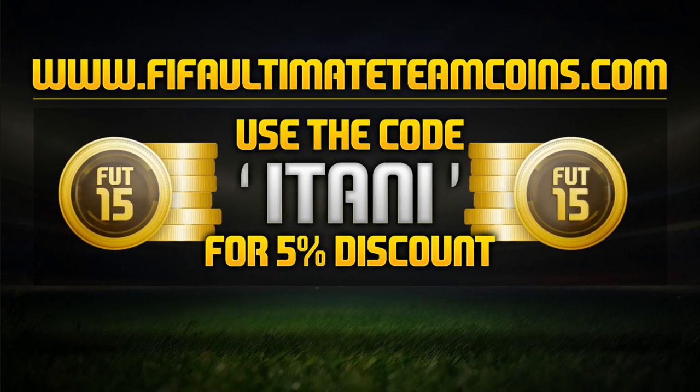If you guys are looking for a cheap and reliable place to get your coins, check out FIFA Ultimate Team Coins. Their link will be in the description and use the code ETHONI to get 5% off.